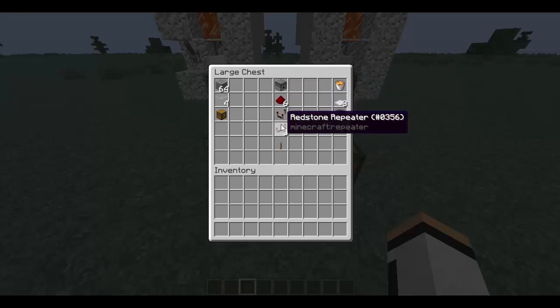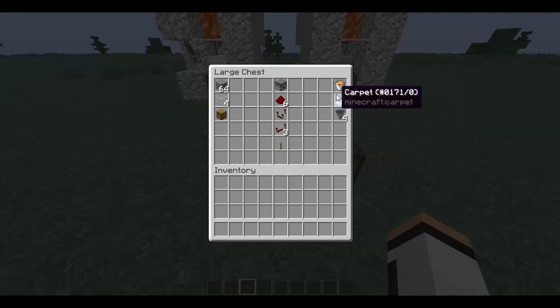You'll also need 6 pieces of redstone, 1 redstone comparator, 3 redstone repeaters, 1 lever, 1 bucket of lava, 3 pieces of carpet in any color of your liking, and 4 hoppers.